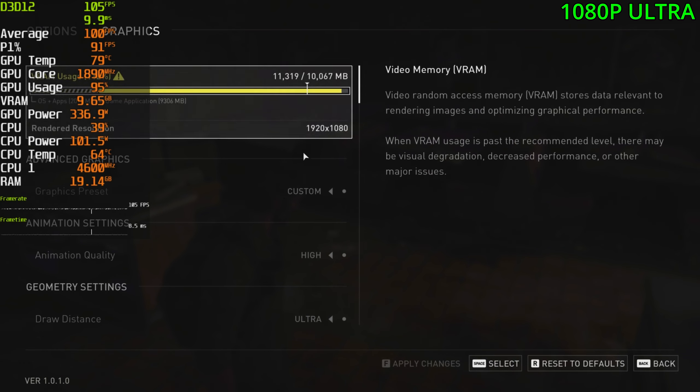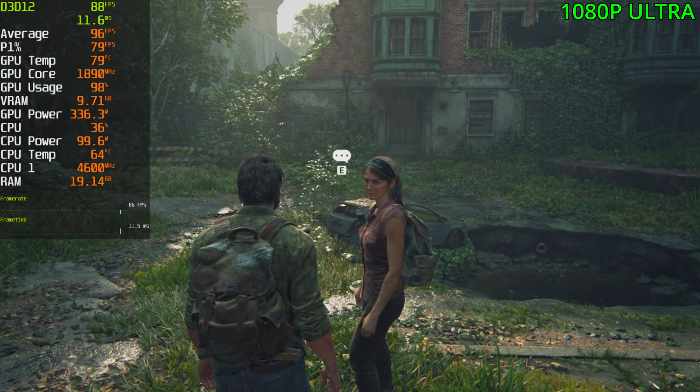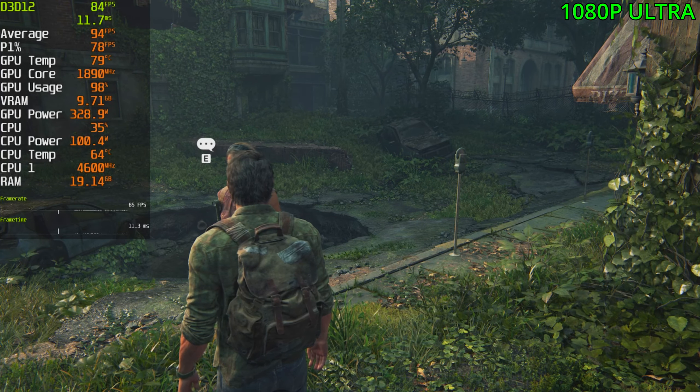Here we are on the options menu, then display, 1080p. And here we are on the graphics menu at 1080p, ultra settings. VRAM is over the limit, unfortunately. But if it's bad, I'll turn it down to the high settings. No RT, just straight up the ultra settings, and here are the settings.